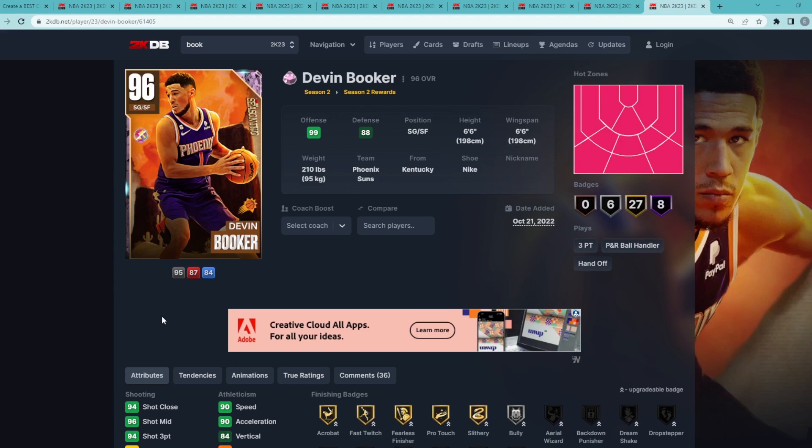Coming in at my number 10 spot, there were two different cards I was going towards, and the one I ended up picking was Pink Diamond Devin Booker. Now, there is Diamond Shawn Kemp, who I think probably might be better — I'm not exactly sure. So let me know in the comment section down below: who would you guys rather, Devin Booker or Shawn Kemp? Me personally, I went with Devin Booker, but I'm kind of thinking it might be Shawn Kemp.